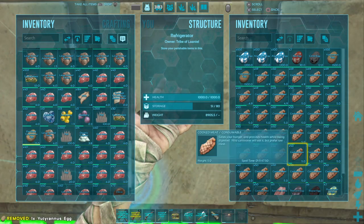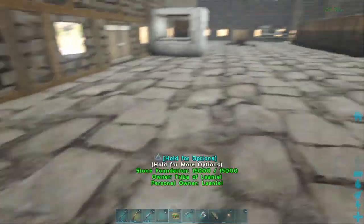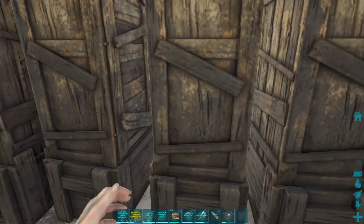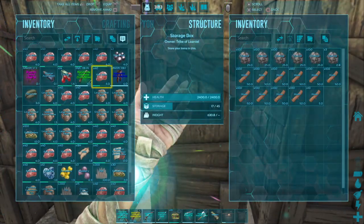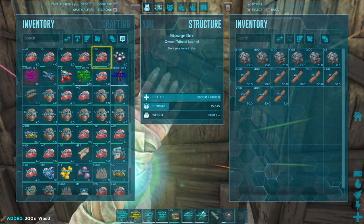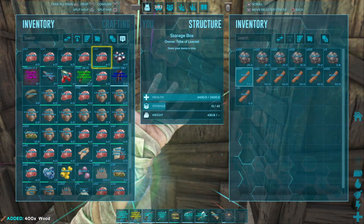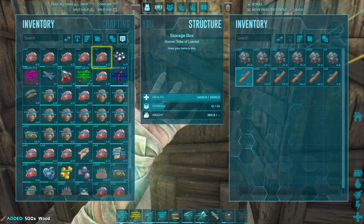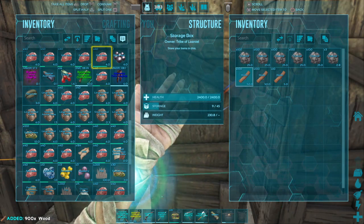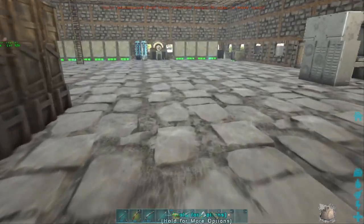We need to set up the incubation. This doesn't work because the egg needs heat — it needs to be very hot. We have to surround it with campfires. I'm counting about 10 campfires needed. And I think we are currently too heavy.